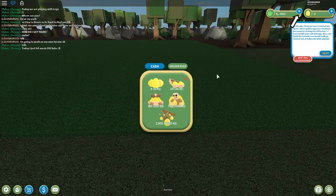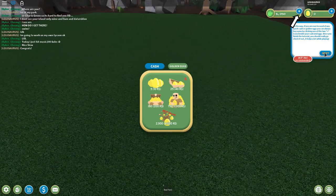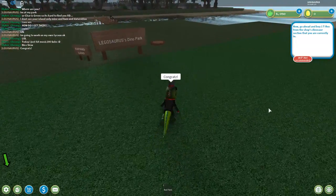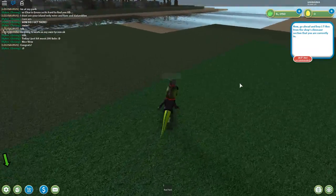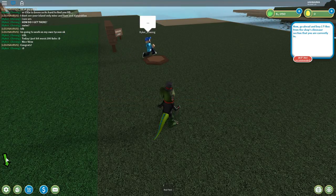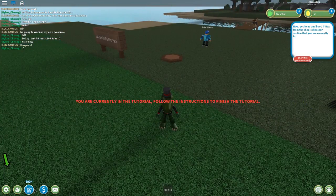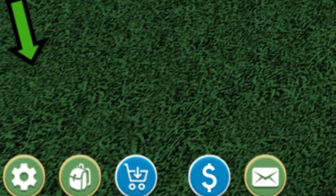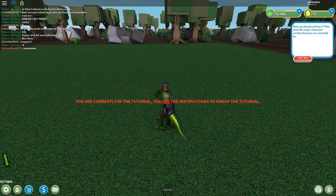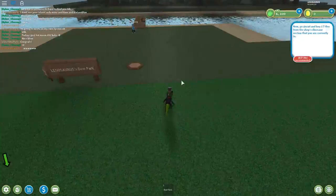What are we going to buy? Not Robux stuff. Golden eggs — okay, you have to spend Robux to get golden eggs apparently. Now the tutorial says go ahead and buy one T-Rex from the shop's dinosaur section, but the arrow is not pointing where it says. I'm trying to follow the instruction but the arrow is pointing here and there is nothing here.